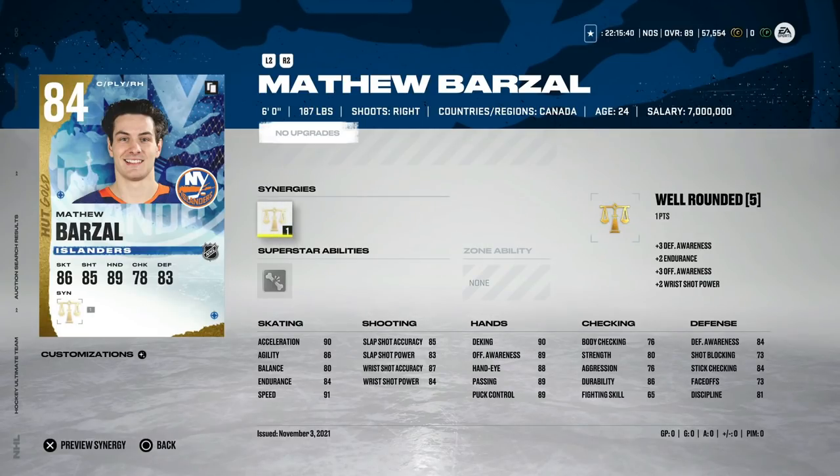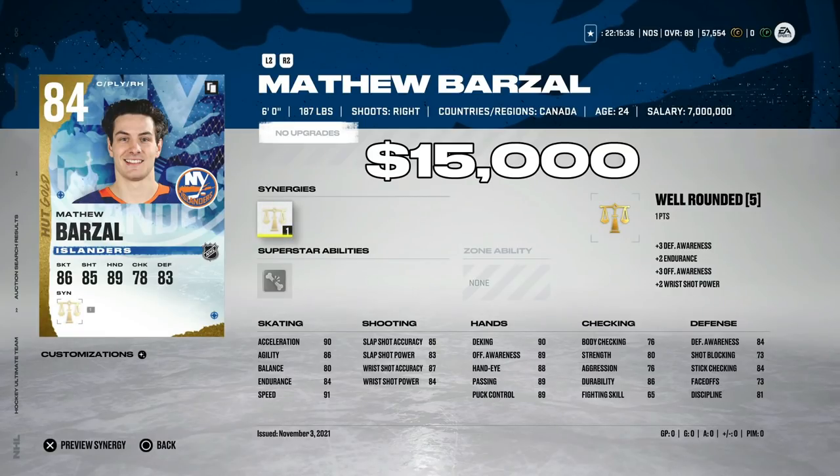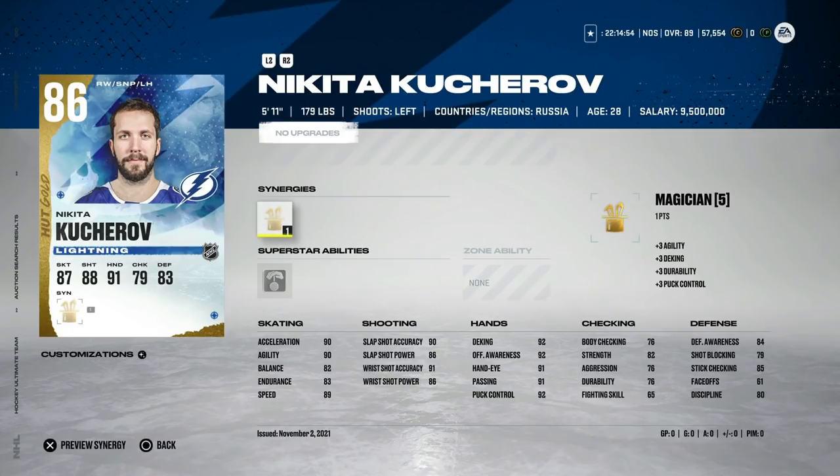Lastly for under 25,000 coins, the 84 Matthew Barzal — you probably can't use him at center, but he's essentially the Stamkos for 15,000 coins. He has 91 speed, 90 acceleration, a mid-80s shot, hand stats all in the high 80s, though only 76 body checking. You can't go wrong with Barzal early in this game — grab him for your right-handed wingers.